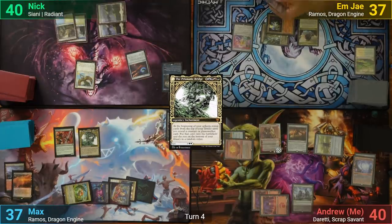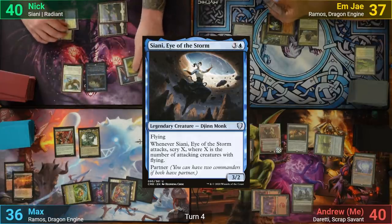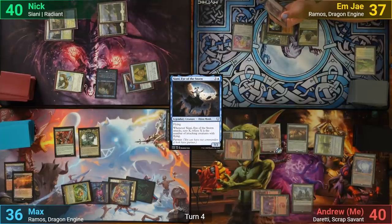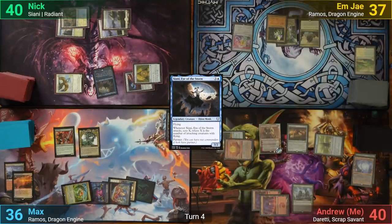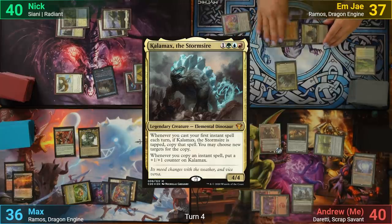Nick casts an Azorius Signet and then Cianni, moving to combat. He swings the Mindcensor at Doretti for two and passes. MJ draws and plays Kalimax. However, they miss a land drop and have to pass to me.